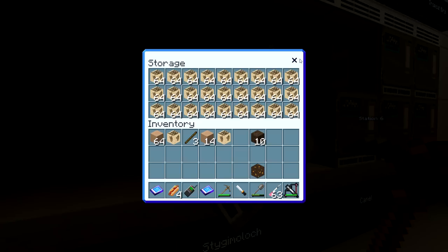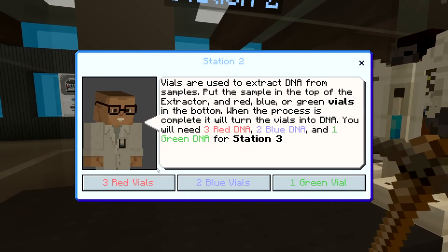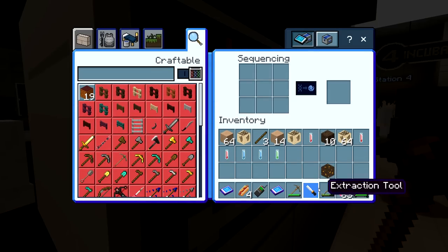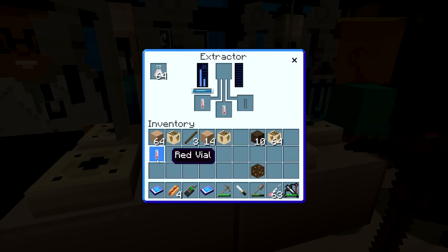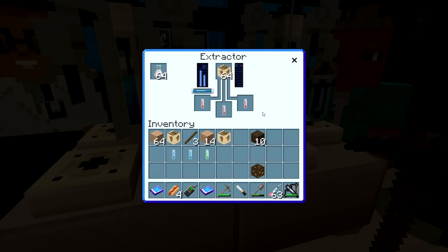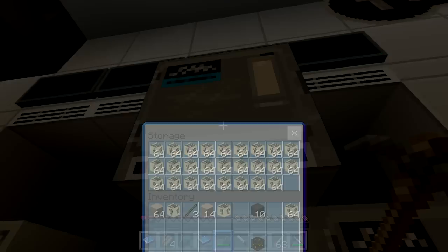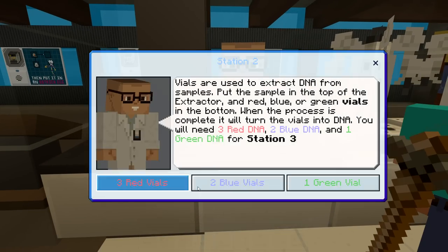While all this is happening, I'm going to get what I need to make a Stygimoloch. The Stygimoloch will go in the same location as the Gallimimus. From here you just repeat all the steps — get your three red vials from the scientist, get the Stygimoloch DNA, swap them out for the two blue and the green, and go through all the other steps to make a baby dinosaur. And of course we're also going to make a Carnotaurus — there's no reason making a Jurassic World if you're not going to create a very dangerous dinosaur.